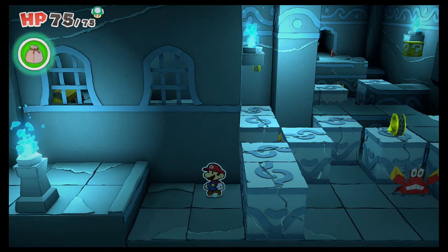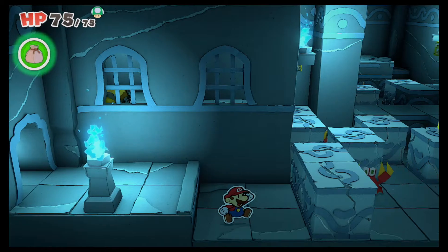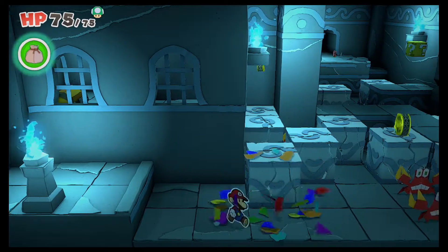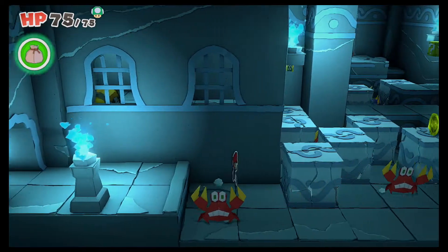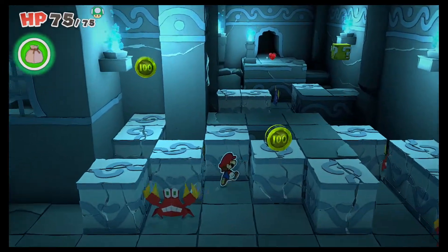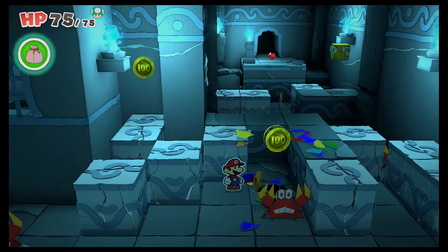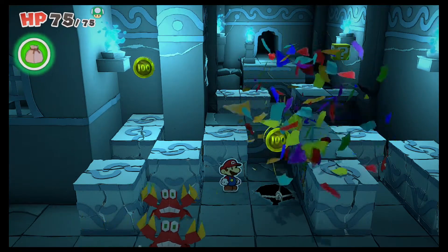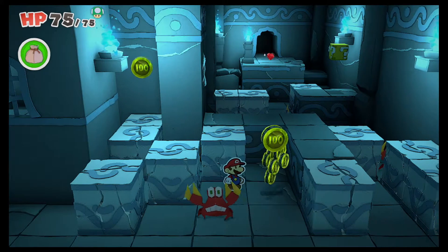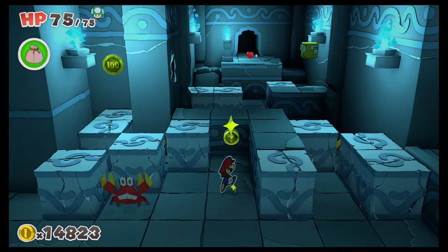We are in a crabby labyrinth and I noticed there was a chest over here, hopefully we can get back in there. Let's see if we can invest some coins. Making a run for it — okay, that was close. I want that coin. Hey, there's a hole here, let's fix that up. Give me some more coins, thank you very much. Crabby dude almost stole my coin, that's not cool.